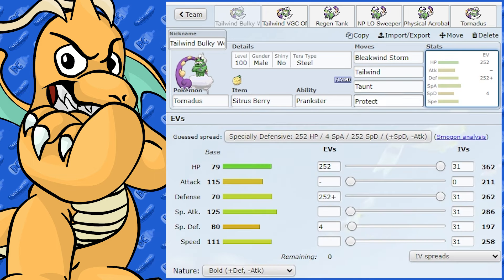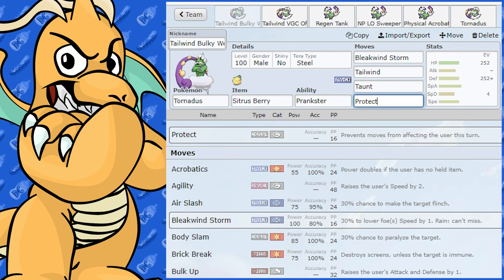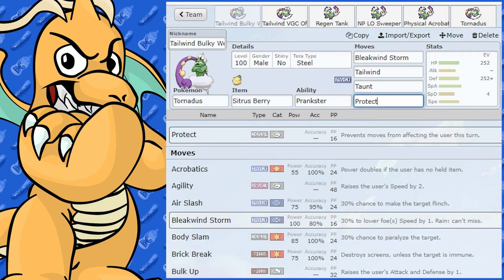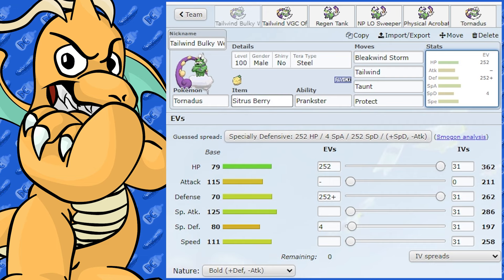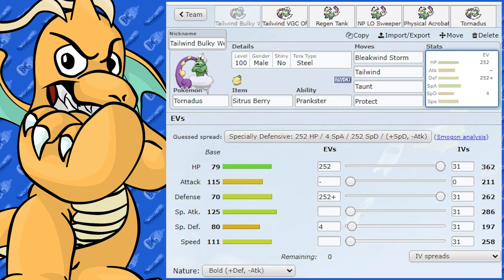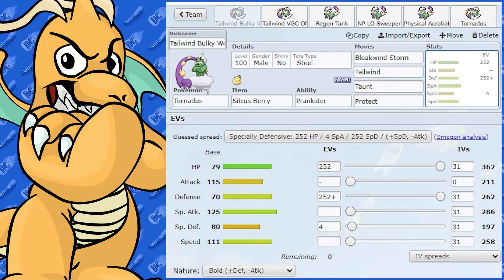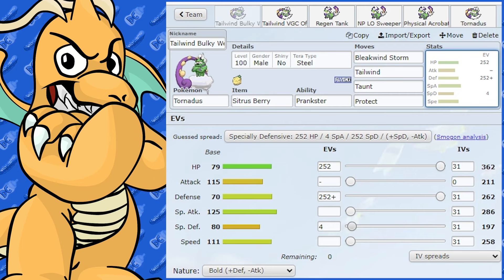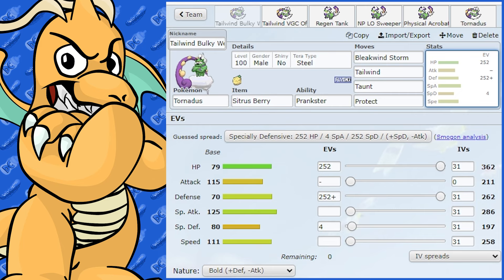We've got Taunt, which shuts down any annoying Pokemon like Amoonguss from using Spore or Rage Powder. And we've got Protect on there too, which lets you scout out attacks. If you're on low health, your ally might be able to faint the opposing Pokemon. I've got Sitrus Berry on this, allowing you to get a Tailwind up with this bulky defensive set and maybe get a couple of attacks off or swap out, wait for Tailwind to go down, then reset it. The EVs are very defensive — Max HP and Max Defense, Bold Nature, with the last bit into Special Defense.